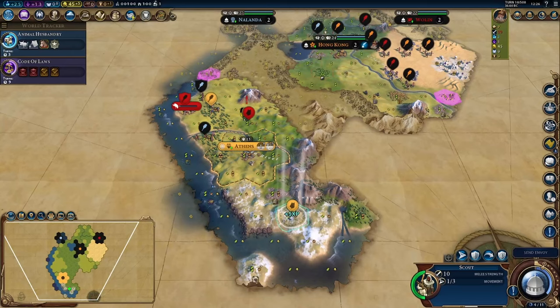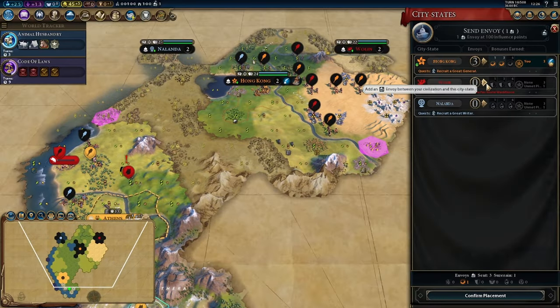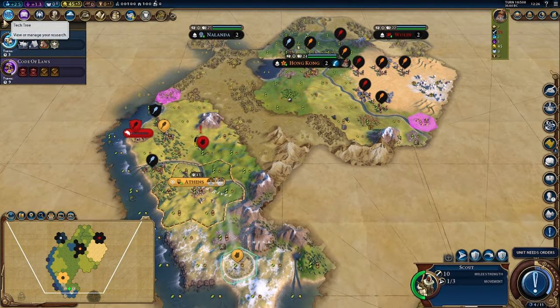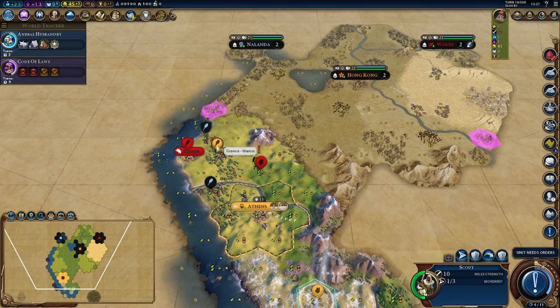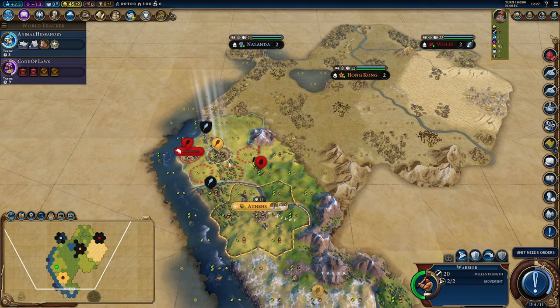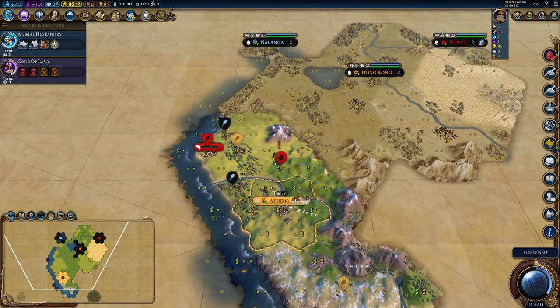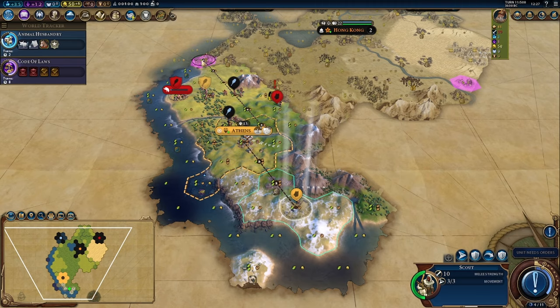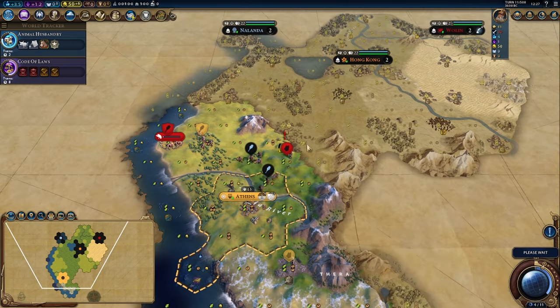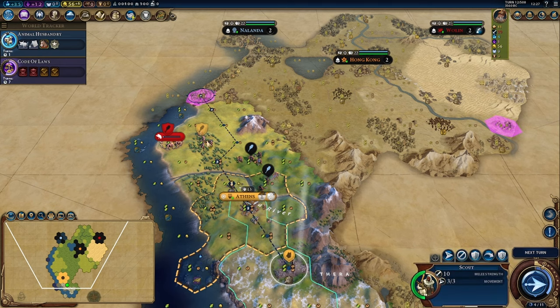We'll pick up an envoy there. I'll put the envoy into Volin for the extra production on slingers and settlers. Then I'll transfer Amani to Volin for an early first suzerainty. I'm going to try and intercept that scout by staying here — not if the guy runs away, but oh well. Try to pick up this goody hut. They're chasing the scout for some reason — cool.